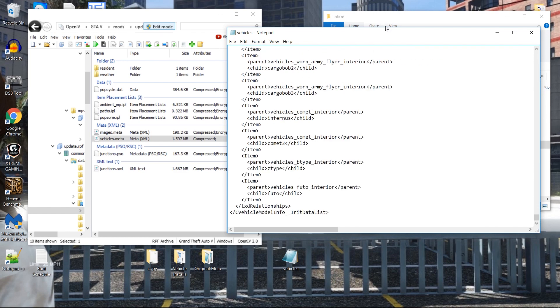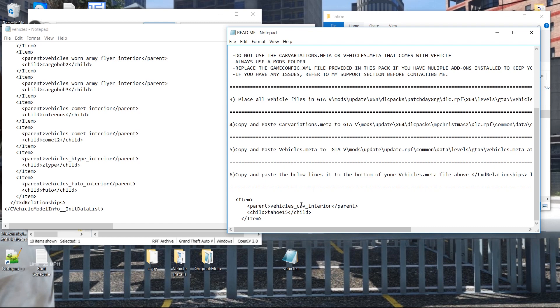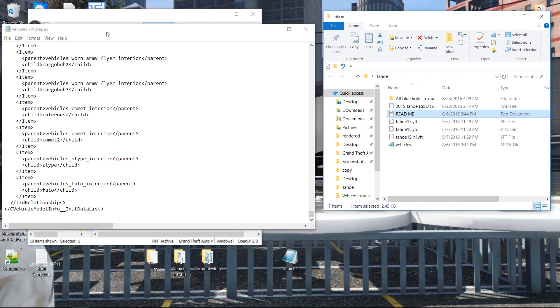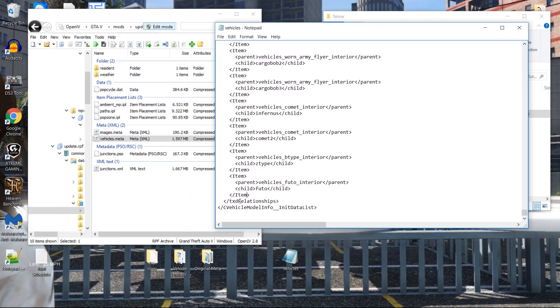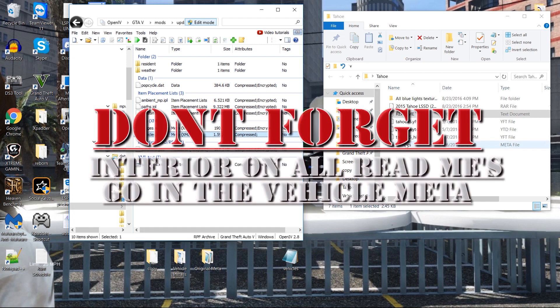The readme does have something important. If we look at the readme and go all the way down on the vehicles, at the bottom — above text relationships — it gives you the interior code for the vehicle. Copy the tahoe15 entry, go right over here, scroll down the vehicle meta to text relationships, put a space in, and hit Ctrl+V. I also align it to look flush with everything else. Then just hit file save.